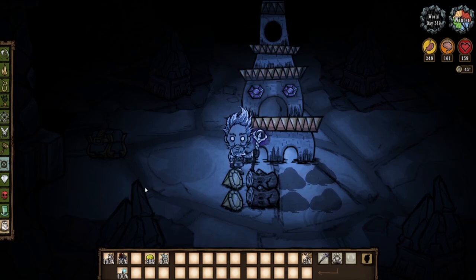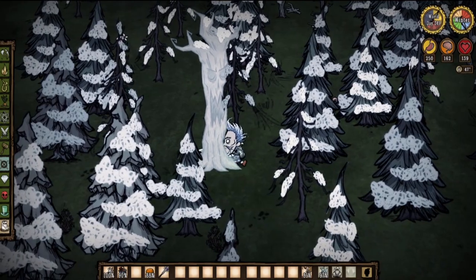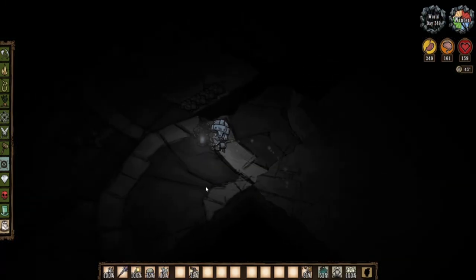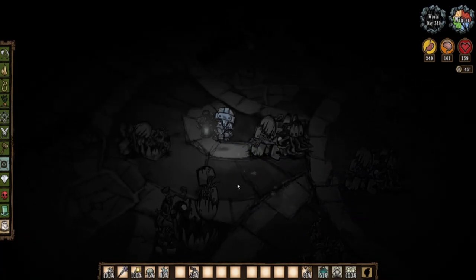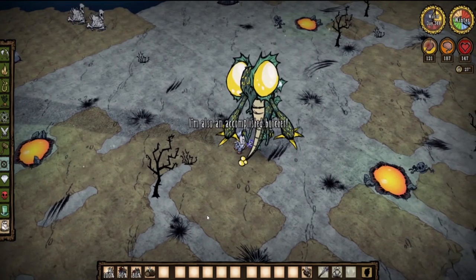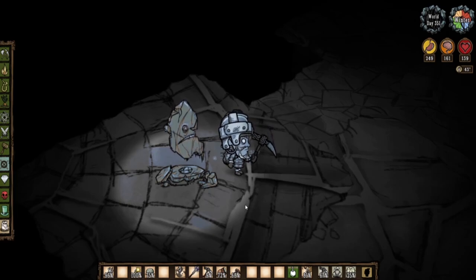You can craft it at the ancient pseudoscience station in the ruins. The two living logs needed can be easily found by felling a totally normal tree that you sometimes find in a dark forest biome. Entering the ruins for the first time can be quite challenging, but there's a high chance you can just outrun the enemies — you don't have to pick every fight. Be prepared and have some armor on you. You can also obtain yellow gems from dragonfly or by mining the altar statues in the ruins.